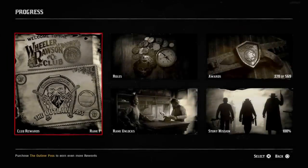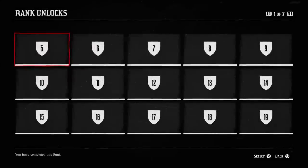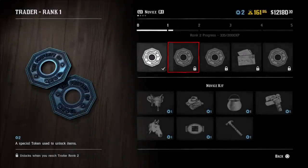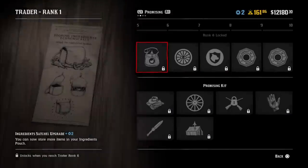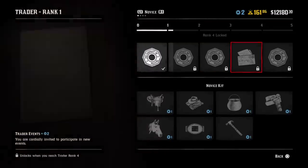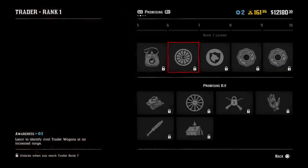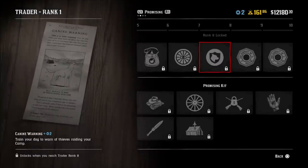Now the trader has their own upgrade tree. To take a look at this upgrade tree, you need to go to the pause menu, go to Progress, then Roles, and then Trader. Each class has their own upgrade tree. Basically you have a new form of currency called tokens — those are the blue little coins at the top. I have two tokens. Each time you level up in that class, you apparently get two tokens. The bar at the top represents things you just unlock over time as you rank up, and those you get automatically.